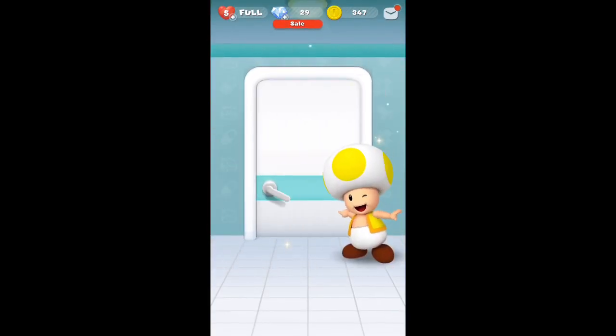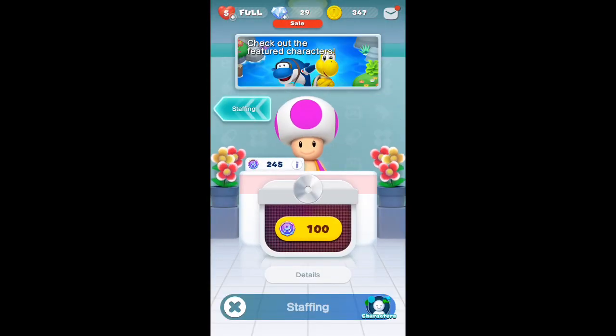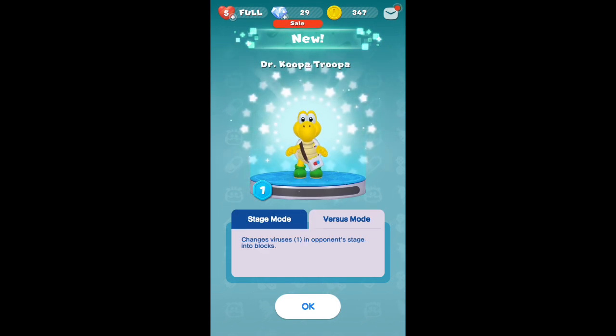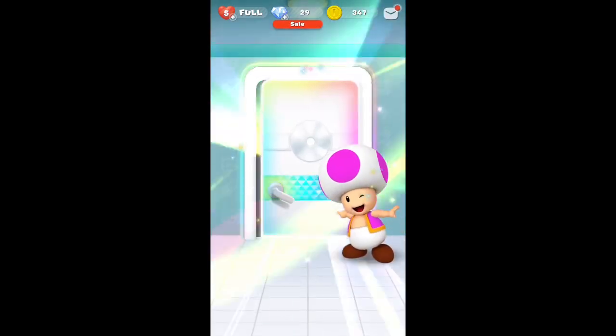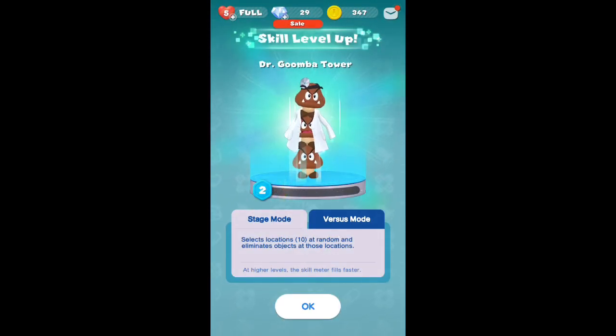I'm sick of Dr. Mario; I don't use Dr. Mario. It's so frustrating to continue to get him after I've already gotten him so many times. But let's not be so negative — let's be a bit more positive and see the brand new character I'm about to unlock. It is Dr. Koopa Troopa! I was really hoping for Dr. Dolphin, but this is the first time ever that I've gotten a brand new character on the day of the new update, so I'm pretty happy about that.